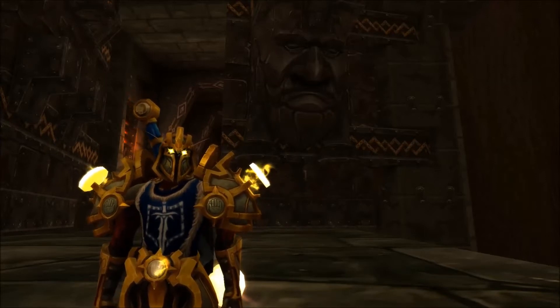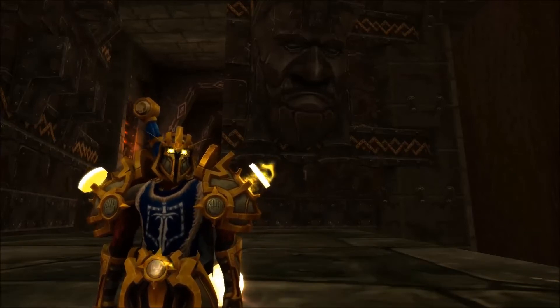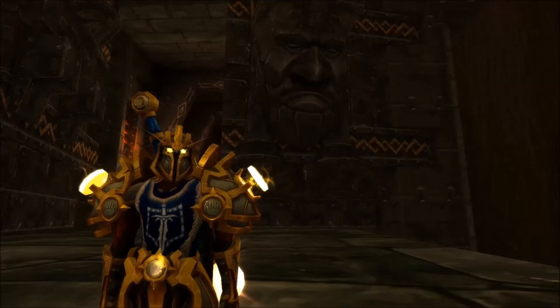Before you can transmog your gear to look like other stuff, you first have to obtain the other stuff. There are appearances scattered all over this game — random drops from rare mobs, normal mobs, raid loot, PvP loot, dungeon loot. You can get appearances from anywhere. For this series, we're going to focus on the raids and then the dungeons.